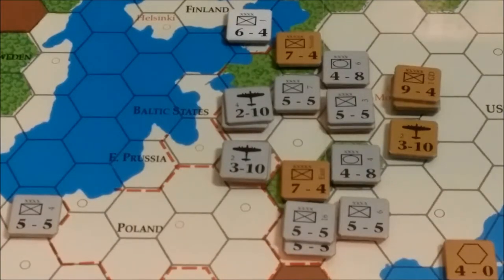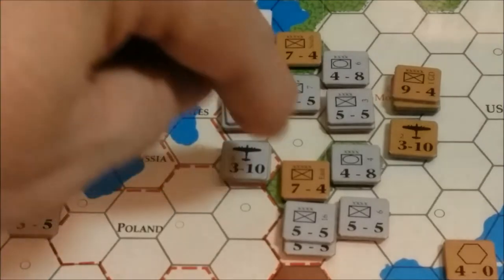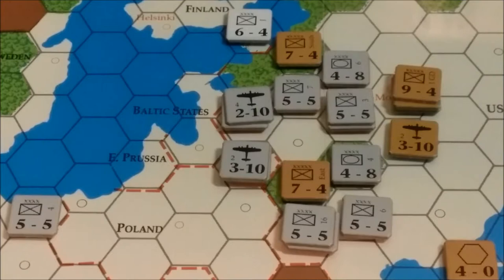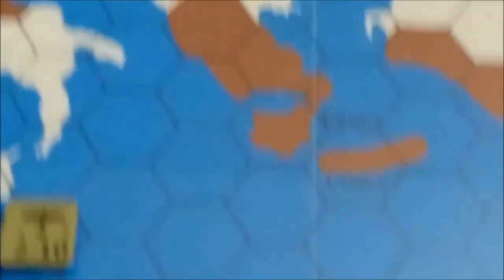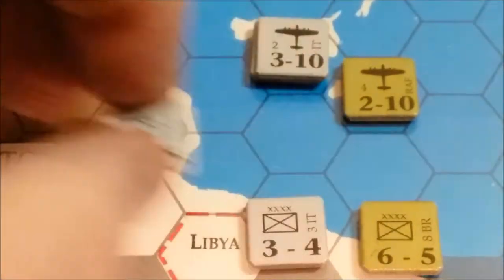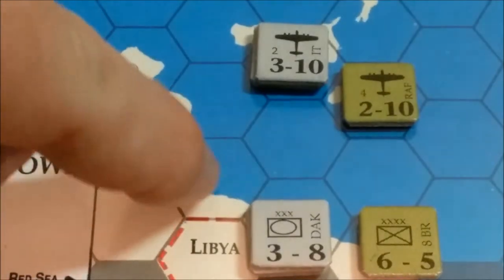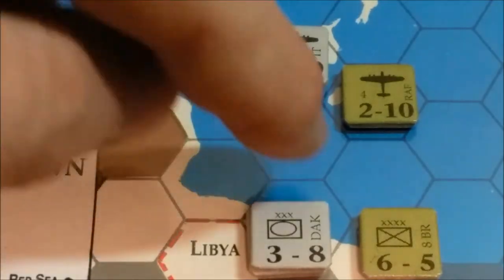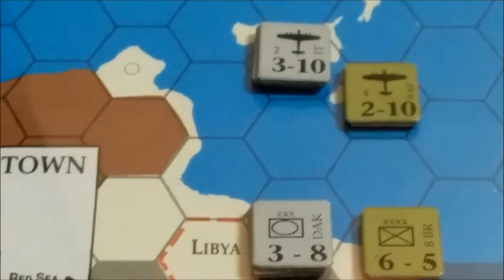That's ten factors, four factors, and then five — I have a few factors that I can reinforce with. This unit can't move anywhere because it has to leave a zone of control. I think that's going to be that. I have to check the axis forces for supply. I think everybody is in supply, even the unit down here in the mid — the D.A.K. and the Italian Infantry Army — because they can go right here, slide up through here and onto Rome, escaping the air units' zone of control. So I think we're good for that.